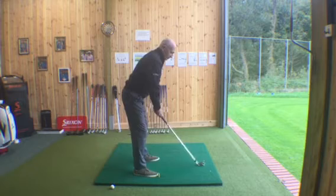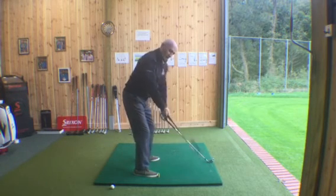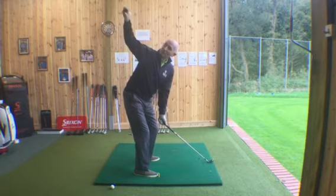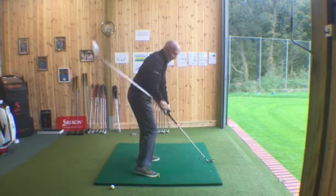If you watch the top players, the most popular approach is swinging the club back with the butt end dropping down as soon as possible, so we get a nice position with high hands. Then the club will flatten out on the downswing into impact.